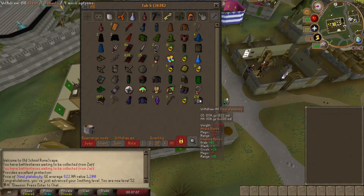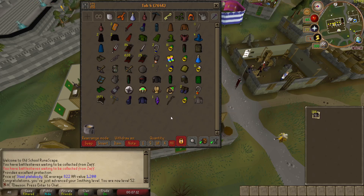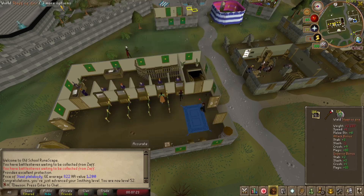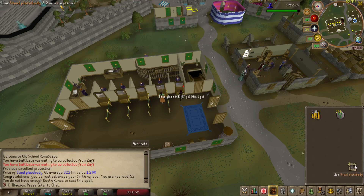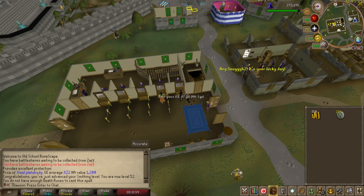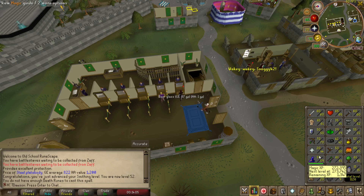Ended up getting bored, mining for a little bit. Made about 126 steel platebodies, got us some smithing levels and some mining levels. I'm going to alch these and see what we got. Finishing up high alching all of these — we got about 151k. Not bad, some nice fast money. Was AFK on my phone mining at Motherlode Mine. I hated it at first, but I'm starting to like Motherlode Mine now — nice and relaxing.